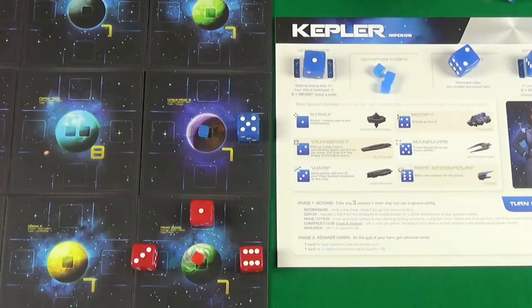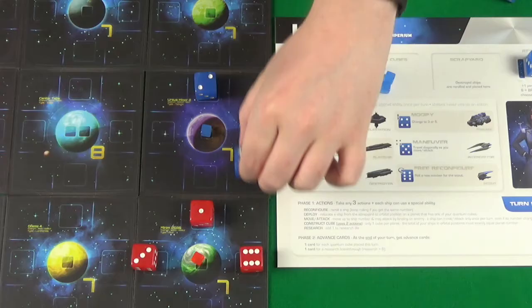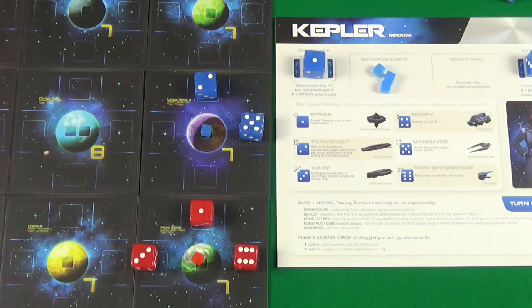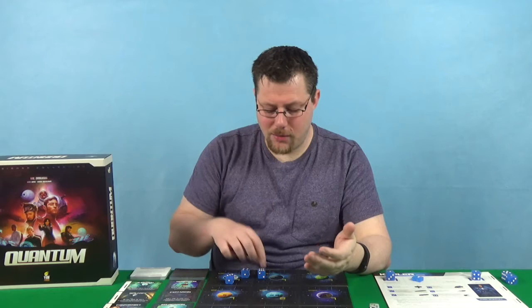The second action is deploy: you take a ship out of your scrapyard and place it in an orbital position of a planet where you have a quantum cube — not a corner spot, it must be an orbital position. The third action is move and attack, because attacking happens as part of a move, not as a separate action. In order to attack someone, you must move into their space. The number of spaces a ship can move is equal to the value of their die — so a two can move two spaces. You can't move diagonally unless you have a five; fives can move diagonally. When you move into a space with another ship, you initiate combat. You can't move through your own ships, enemy ships, or planets.